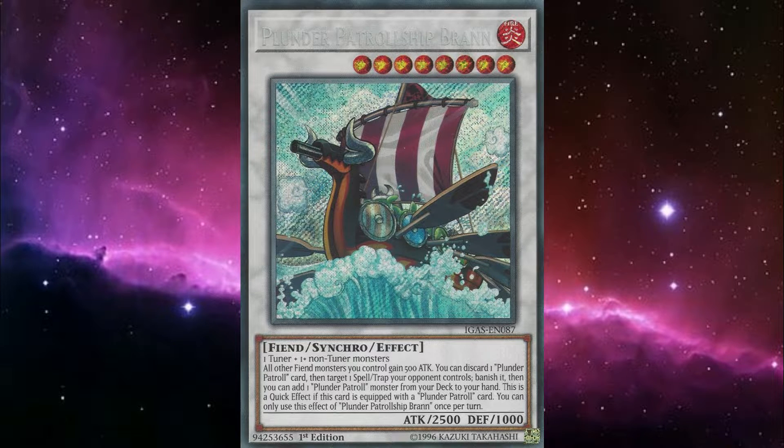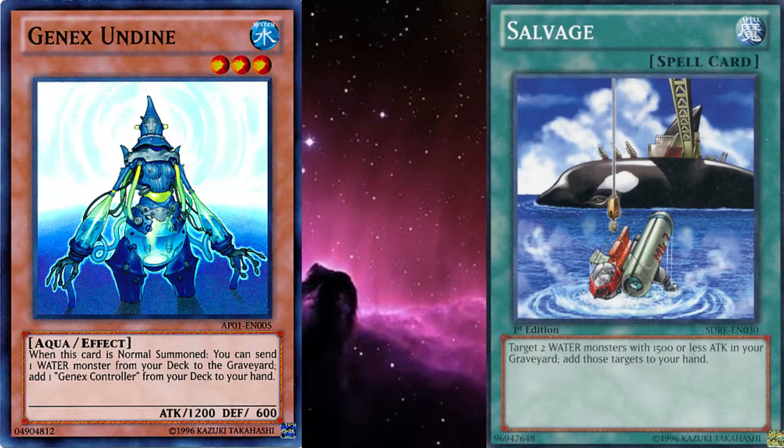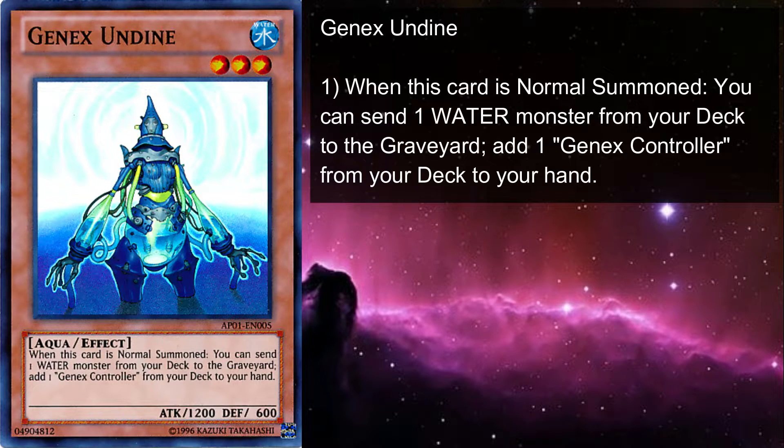In this build, we've cut the hand traps and are now focusing on ways to execute our plays while keeping our hands stocked up. A big thanks to the commenters on my previous Plunder Patrol videos, because I wouldn't have gotten anywhere near these ideas without your help. Notable changes are the inclusions of Gen X Undyne and Salvage. Undyne, coming out of retirement after its storied history with Mermail, makes Blackbeard all by itself.